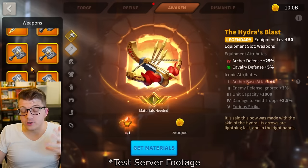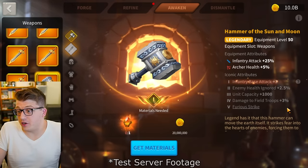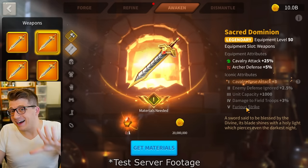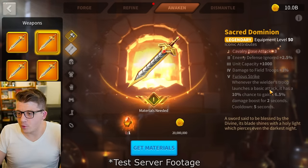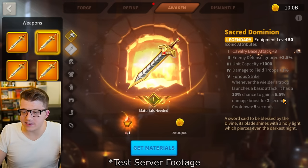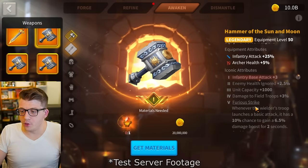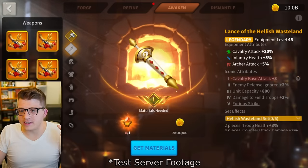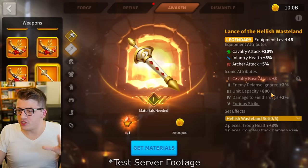The fourth upgrade for Hydra's Blast gives 2.5% more damage to field troops. For Hammer of the Sun and Moon it's a better 3% damage to field troops, and Sacred Dominion is the same. For iconic tier 5, Sacred Dominion gets what's called Furious Strike — whenever the wielder's troop launches a basic attack, it has a 10% chance to gain a 6.5% damage boost for 2 seconds. Hammer of the Sun and Moon and Hydra's Blast have the same effect.